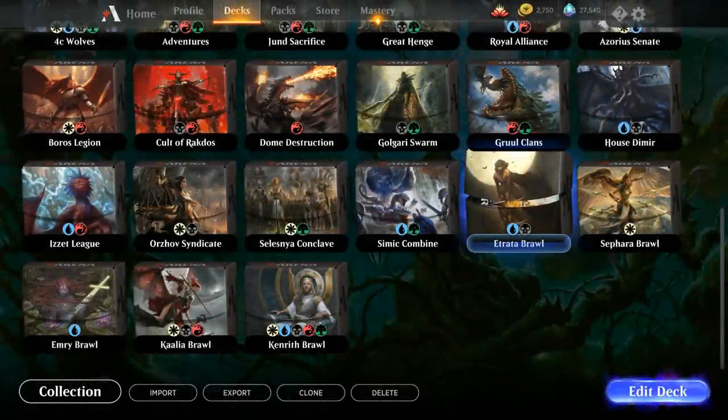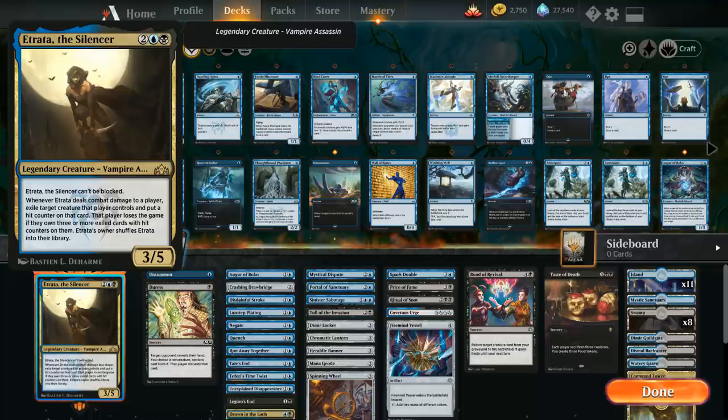Hello and welcome to another Magic Arena gameplay video. Today we're taking a look at our first custom brawl deck featuring Etrata as our commander. Etrata the Silencer is a pretty unique commander in that she offers an alternate win condition built in. In standard it's pretty tricky to make that work, but in commander where you get to replay Etrata from the command zone over and over again, it's actually not that difficult to get the alternate win condition going.